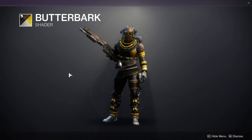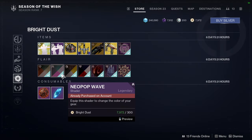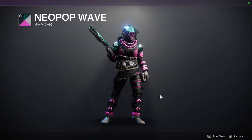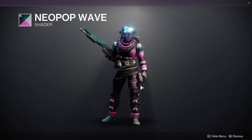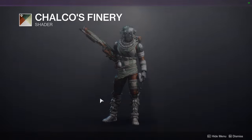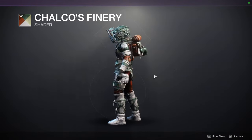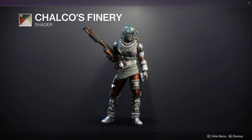Butter Bark — I don't like the yellow, I think it ruins it for me. We have Neopop Wave which is a shader I like but never put on. And then Calco's Finery, which does look pretty cool with the set I have on. Obviously it's a whole set — this is from Season of the Wish, aside from the helmet.